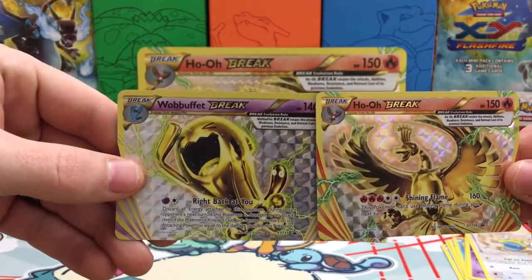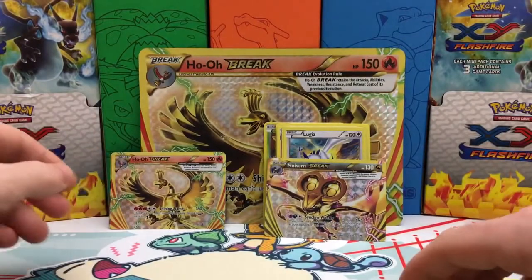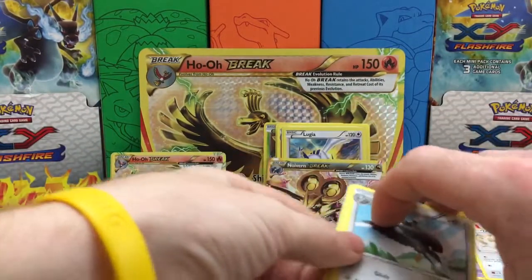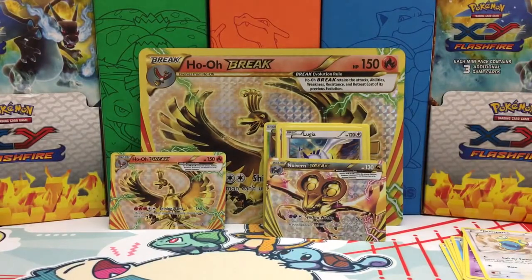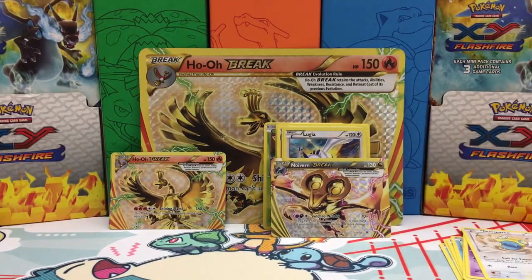And then we have the two break promos — the Ho-Oh and the Wobbuffet. That was the worst Wobbuffet impression ever, so I will not do that again. If you guys enjoyed, make sure to smash that like button, leave a comment down below, and let me know what your favorite pull was out of this box. Would love to know. If you managed to snag one of those codes, let me know what you got off of it — hopefully you got something good. If you're new to the channel, welcome. If you like the content, feel free to subscribe. As always, thank you guys for watching, we'll see you soon.